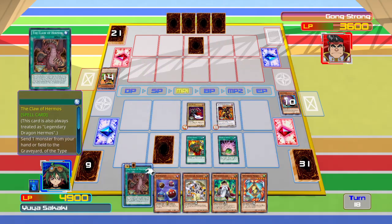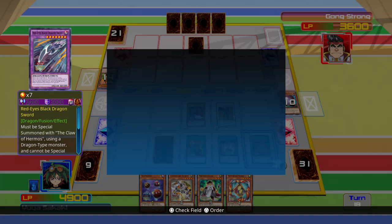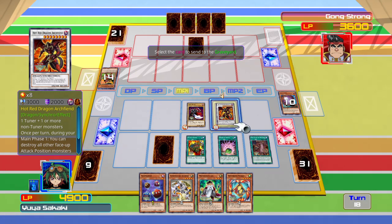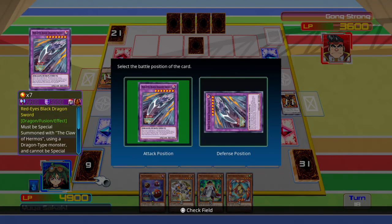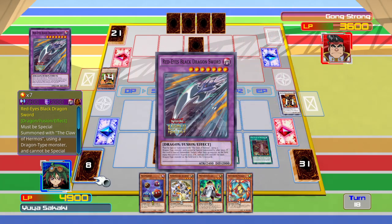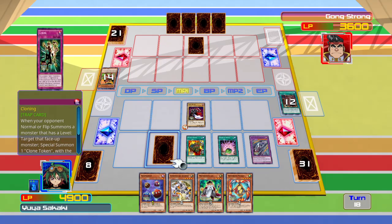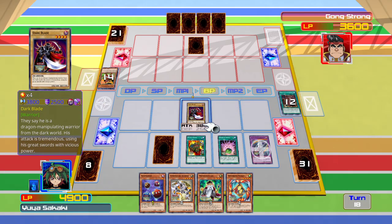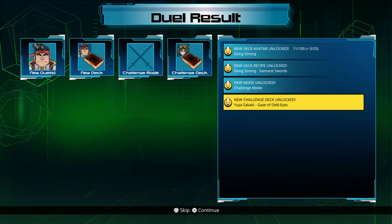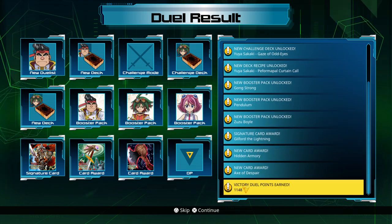I summon Dark Blade, then I'll activate the Claw of Hermos. I'll take the dragon on my field so I can summon Red-Eyes Flare Dragon Sword. I don't know why I can't get a word in edgewise today — seems like that happens every time I try to make a video. It's annoying. Dark Blade will attack directly. Nice.